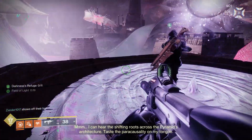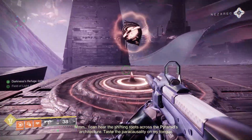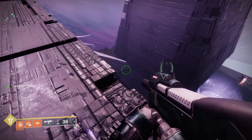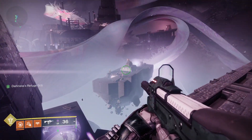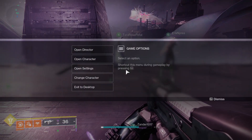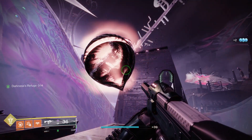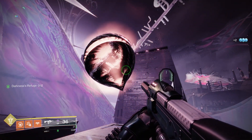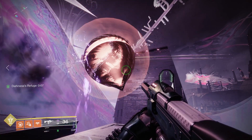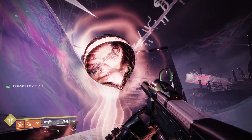After the second encounter you'll go through the jumping puzzle, which appears in every raid. The good news is that if your team dies it's okay — you can respawn because it's not a darkness zone. You'll notice light and dark elements throughout the area as you jump.